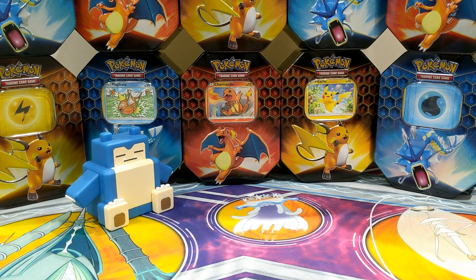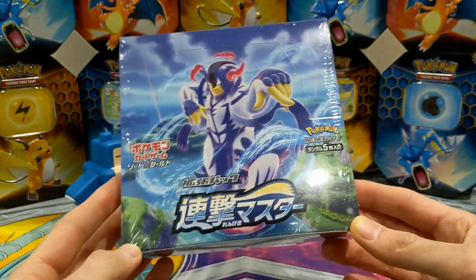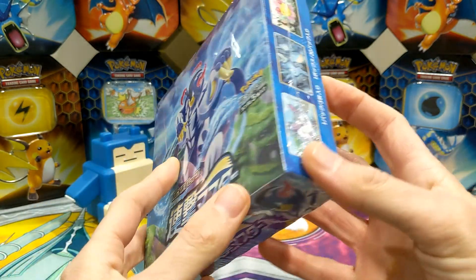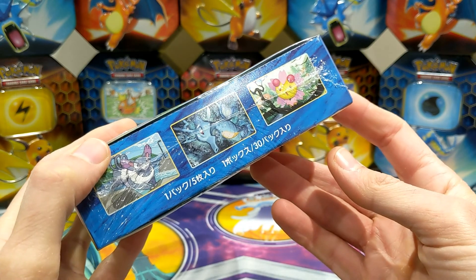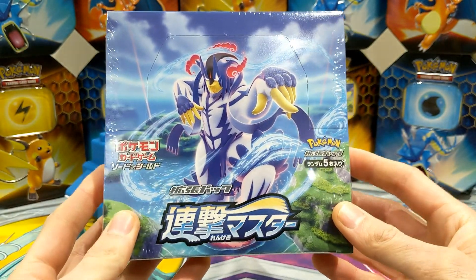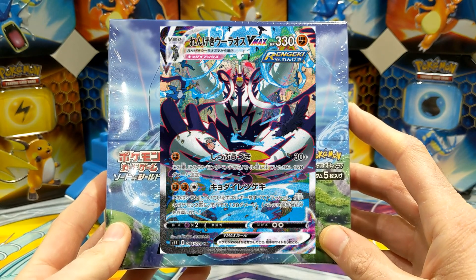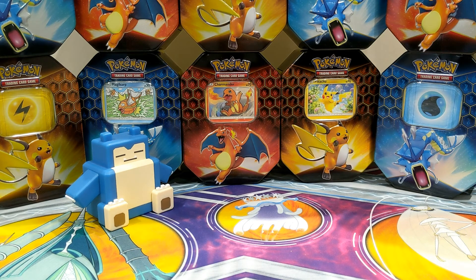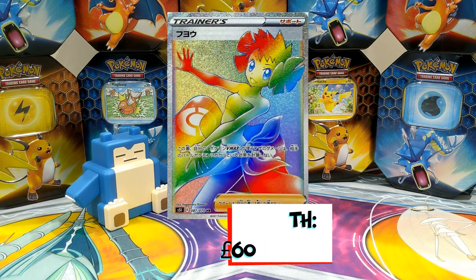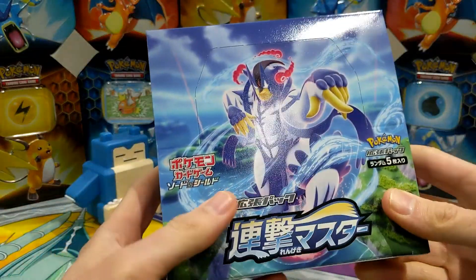Hey everyone, welcome to the PokéSocial Club. It's Daddy Snorlax and Mini Charmander, and today we are excited to look at Japanese Battle Styles — Rapid Strike. This is a new set coming out in English on March the 19th, but it's already out in Japan. 30 packs, five cards in a pack, some cool VMAXs. The Urshifu VMAX alternate art is absolutely amazing but extremely rare. There are a few cards worth about 60 to 70 pounds, including some full art trainer cards and rainbow rare versions. Let's get this open!